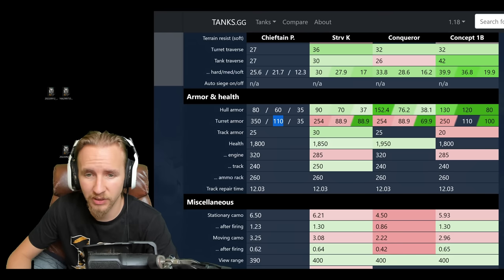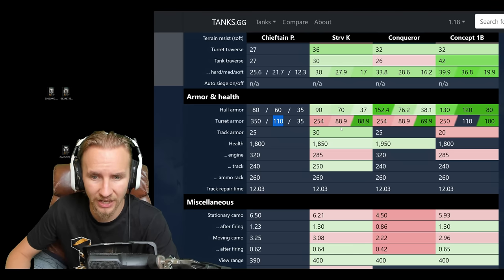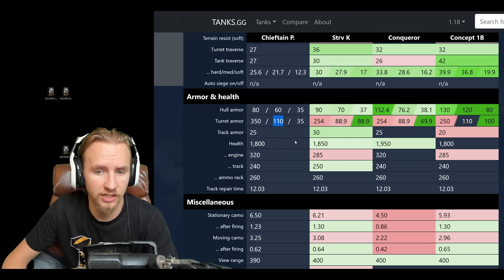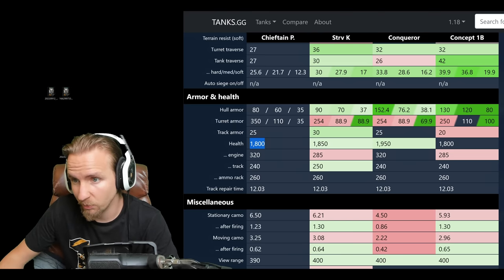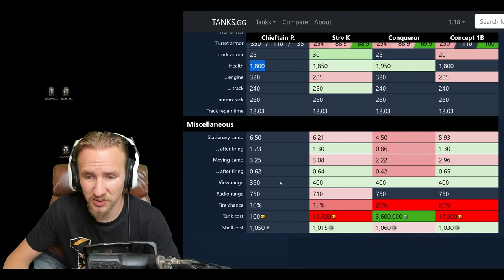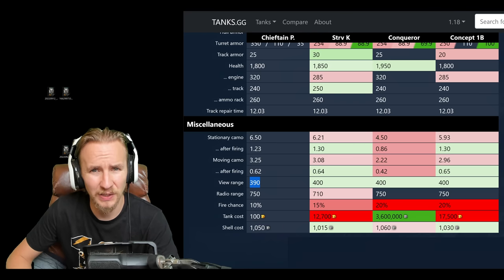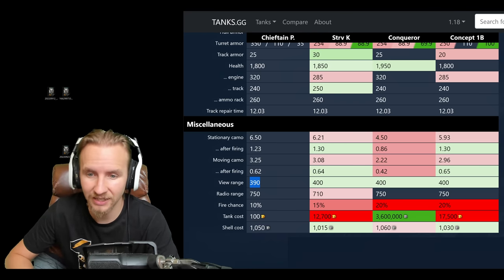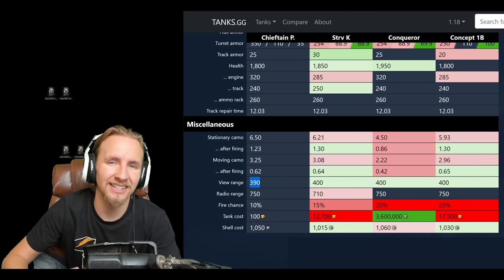After playing the Chieftain quite a lot, as long as you can hide that lower plate, it's incredibly solid and you'll be surprised how many ricochets you pull off. The vehicle has 1,800 hit points — on par with the Concept 1B, and 150 less than the Conqueror. It also has a disappointing 390m view range, meaning you want to take recon and situational awareness field mods so you don't have to use coated optics — it's definitely not like the tier 10 Chieftain which has more view range than its contemporaries.